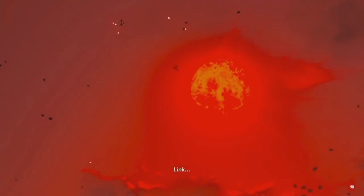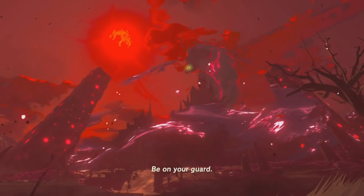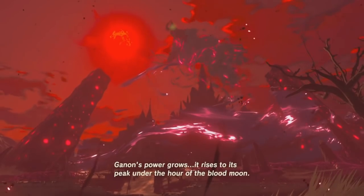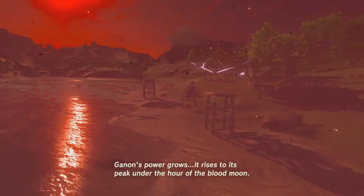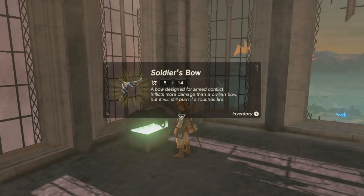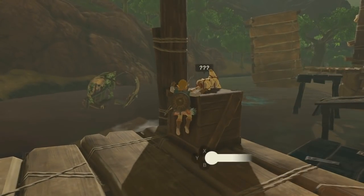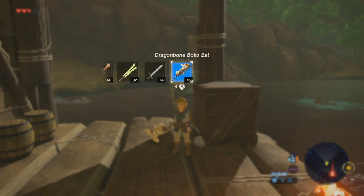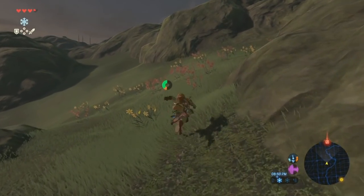Before getting to the actual list of weapons and their locations, it's important to first cover a particular game mechanic called the Blood Moon. Without getting too specific or spoiling anything, the Blood Moon functions as a way for the world to reset, so the game doesn't break or end up empty. Because it functions as a reset, it means that all the weapons and enemies covered here will reappear once the Blood Moon occurs. This means you can regularly return to the following locations and always have a valuable weapon or item in your pack.